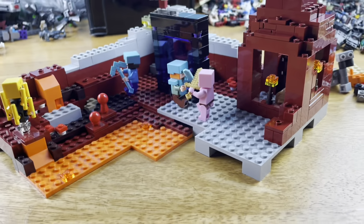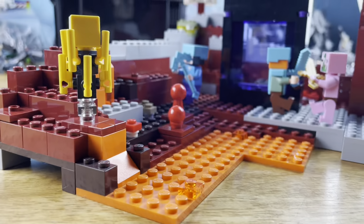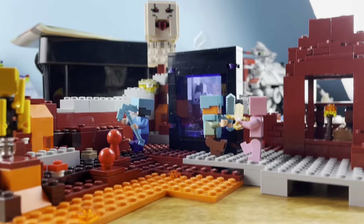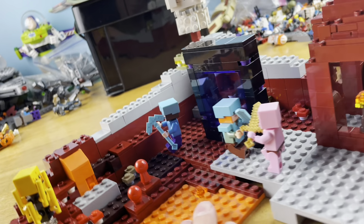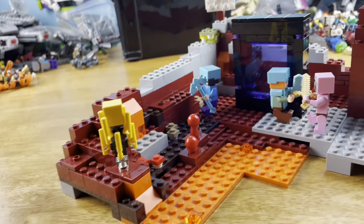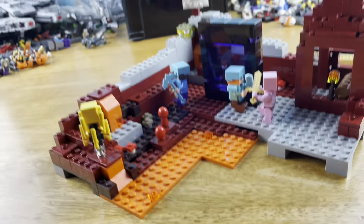I had no clue what I was doing when I started this, but I think it honestly turned out well. I mean, look at that — it looks pretty cool. You got the ghast coming in from above. This could be like a legit Lego Minecraft set. You have the nether portal, you have everything to make it a nether set. It just looks pretty cool to me. I like it.